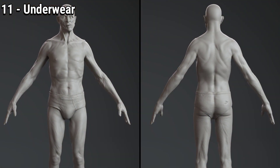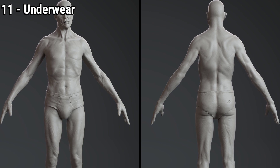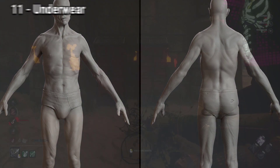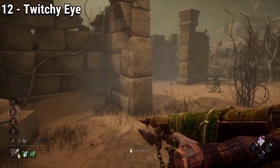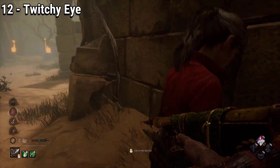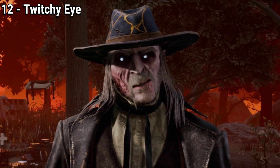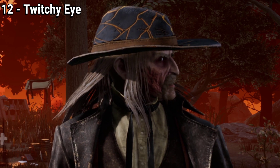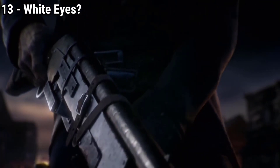Deathslinger's underwear is actually custom-made and not a simple template — as you can see, it has a rugged look to it with holes. The final detail I wanted to talk about is that if you turn Deathslinger in the lobby to look at you, you will notice that he has a twitch in his left eye. Behavior really decided to go all in on Deathslinger, and that's not the only interesting thing about his eyes.